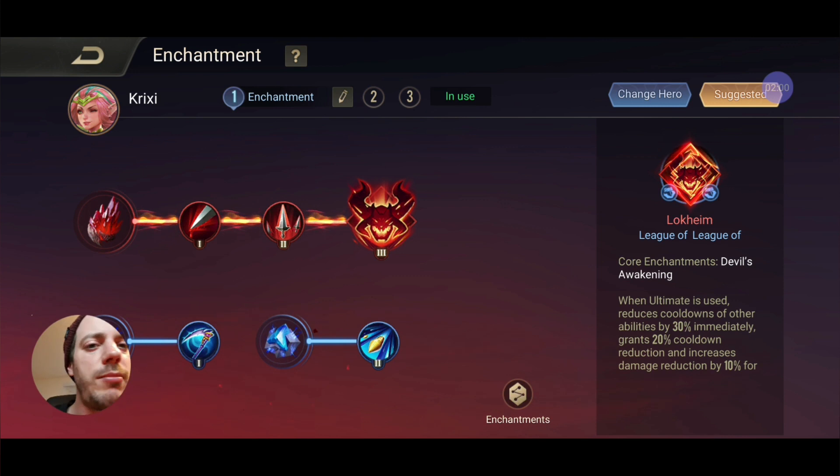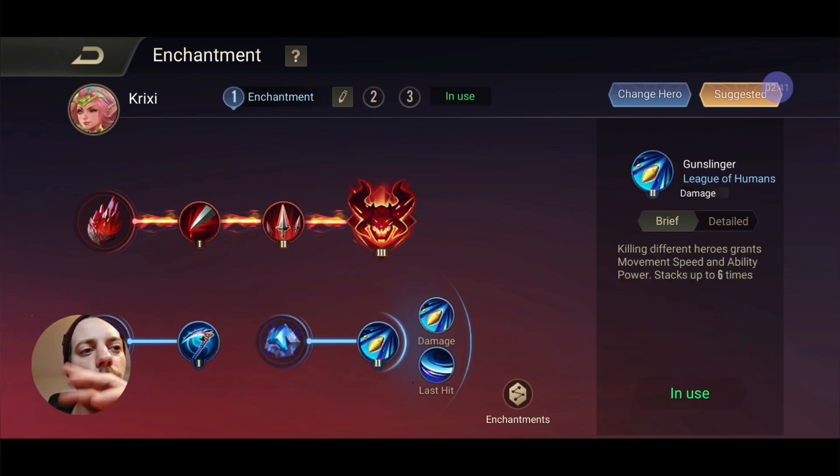Enchantment-wise we're going for the full damage ultimate tree. We want to build up the Devil's Awakening because every single time you use the ultimate, the cooldown on your other abilities is reduced. So that means you use your abilities to close in — your two to knock them up, your one to pass through the enemies, and then while you approach the enemy and get closer you press that ult button and everything is back. If you press two a second time you can stun them and they'll stay in your stun range. We're also using Reaper's Blessing and the Gunslinger as the normal tweaks that every single hero gets.